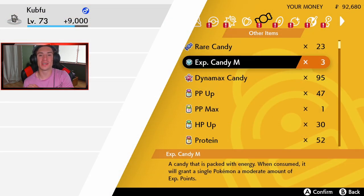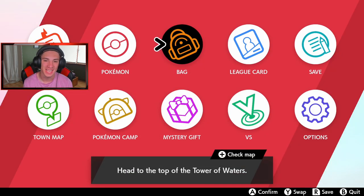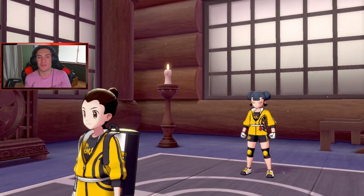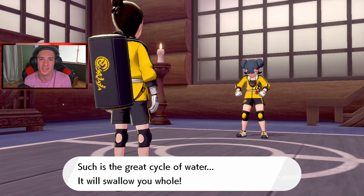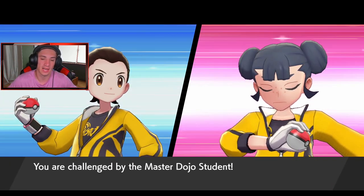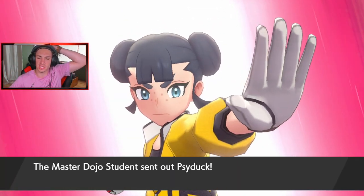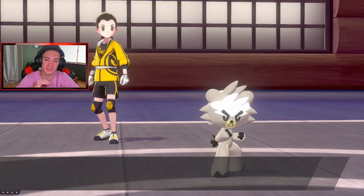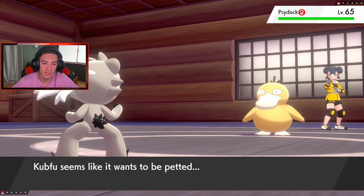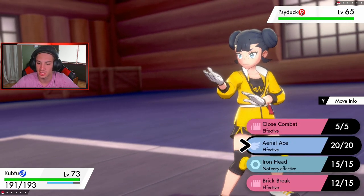After grinding for XP candies from raid dens, we got Kubfu up to level 73. We are ready to take on the water tower. I raided some dens, got the XP candies I needed, and now we're level 73. Back at the tower — this side is not going to want to smoke us this time. Let's take revenge.